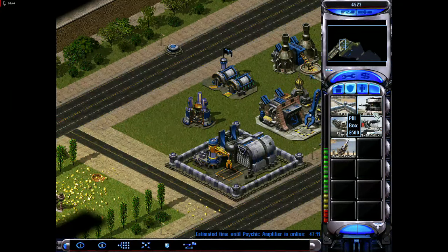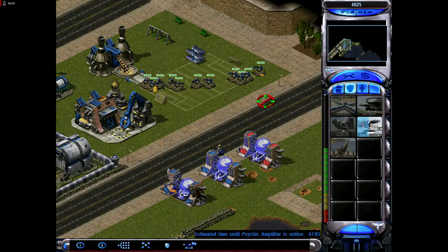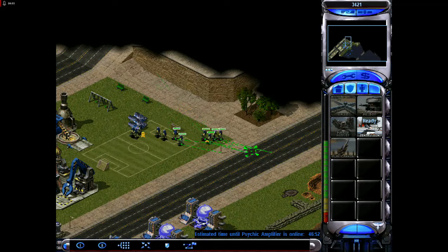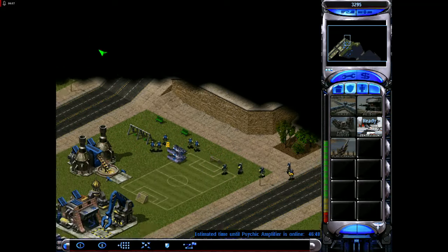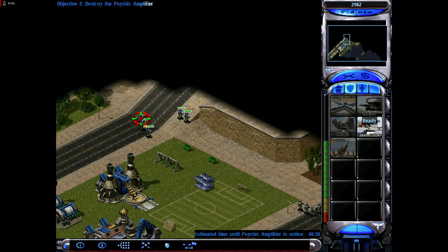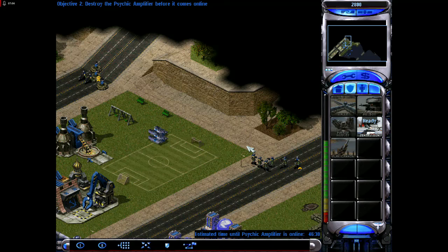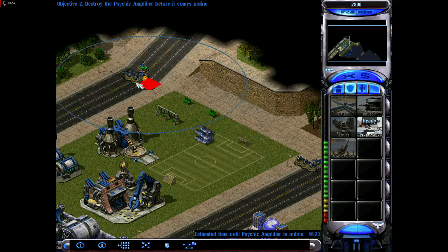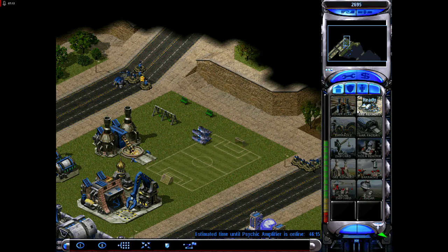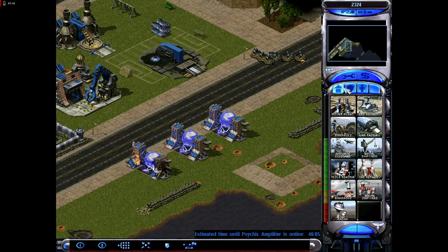I don't really have much of an idea of what they're going to throw at me. Try to put some GIs down here. These things are so good for defense. Back him up with a sentry turret.